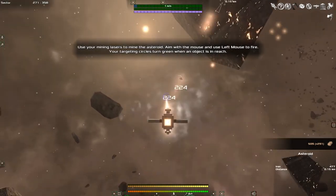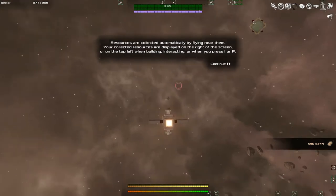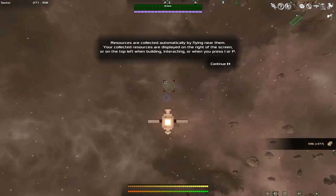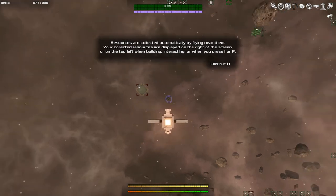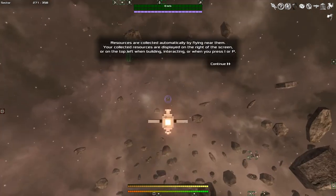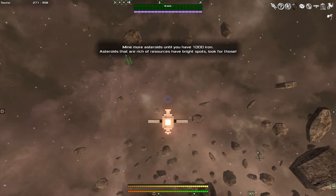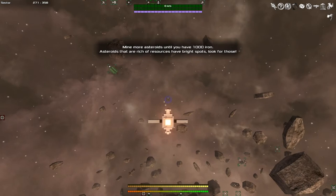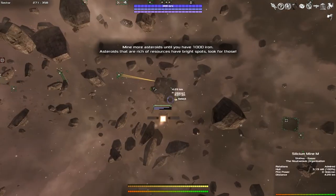Okay, finally I'm getting to the mining tutorial. It seems pretty easy - resources are collected and displayed on the right of the screen, or in the top level, or when you press I or P. All players start out with a mining drone so they can gather some resources. First of all I want to get my ship back - where did I leave it? I guess it was around here.